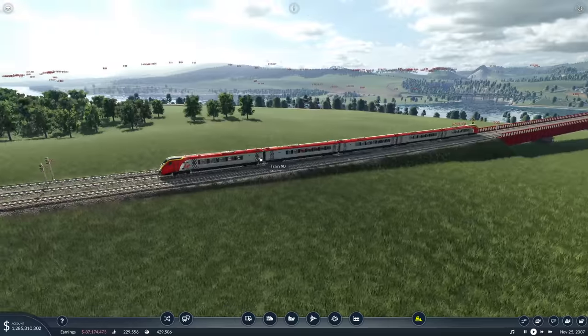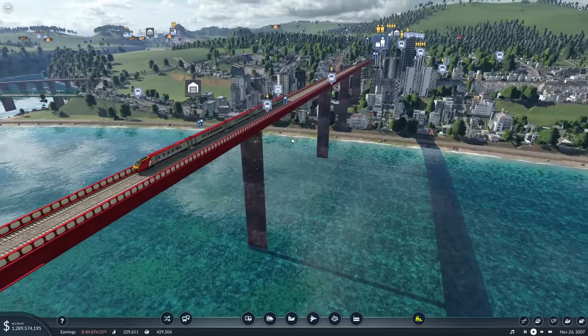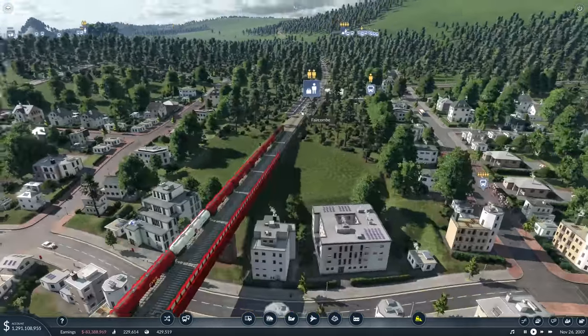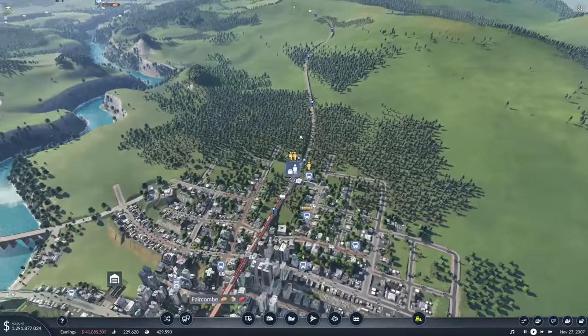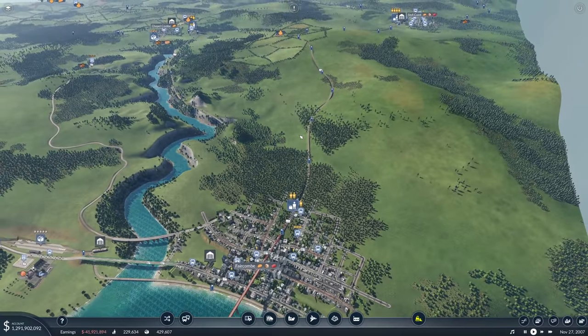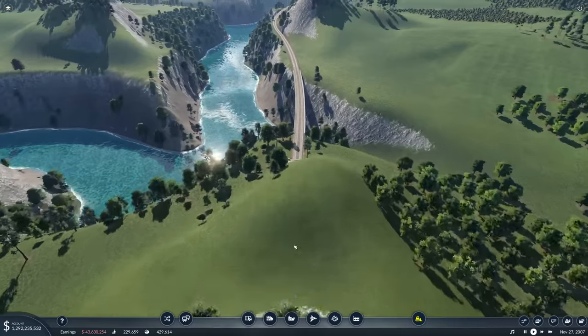One train is waiting for another, and that one's waiting for another. They're all only just setting off — another Tampool Oil Train. The signals are not close together at all, and they're bringing the main line to a stand.